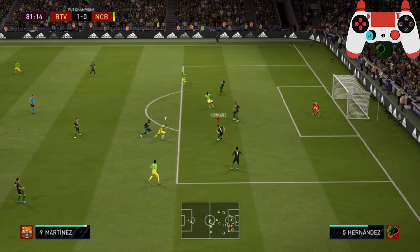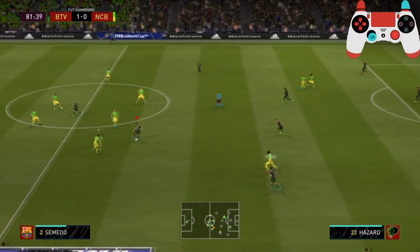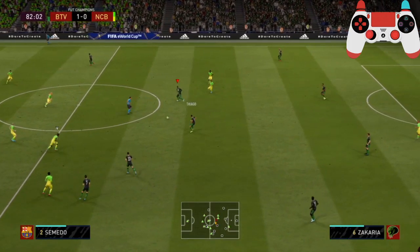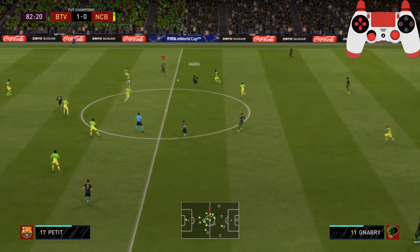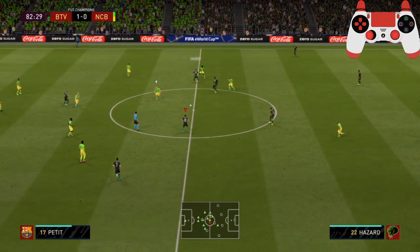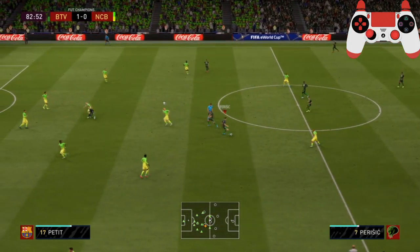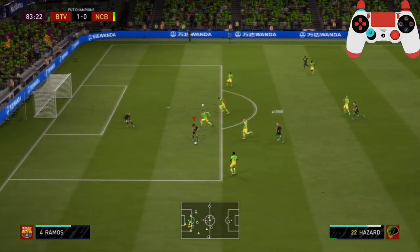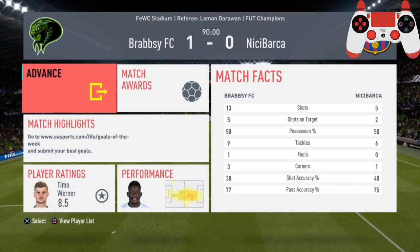Now looking at this from a defensive point of view: you should be looking at the radar and seeing where the free passes are. Here it's obvious he's going into the middle of the pitch and up to the other wing — that's where you should focus your defending efforts. When I get the ball here I can only go to Perisic or Werner, so you should have been using those two defenders to press. Because this hasn't happened, I've been able to play straight through.